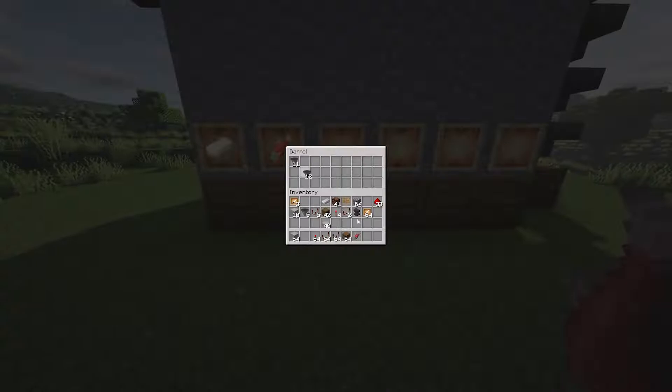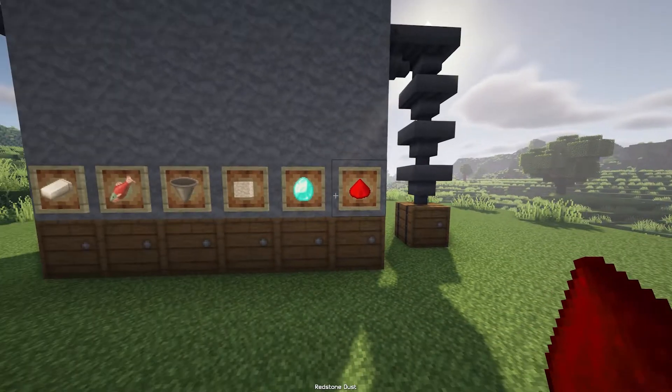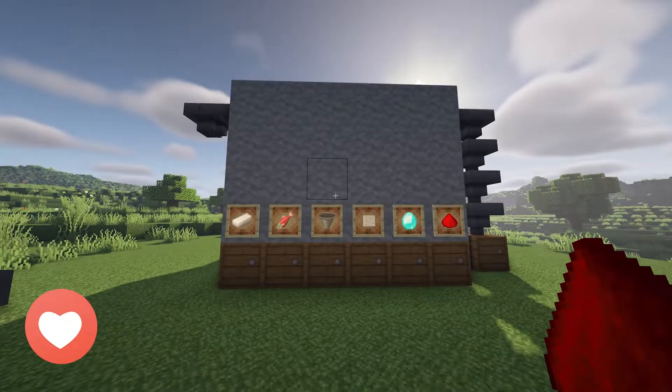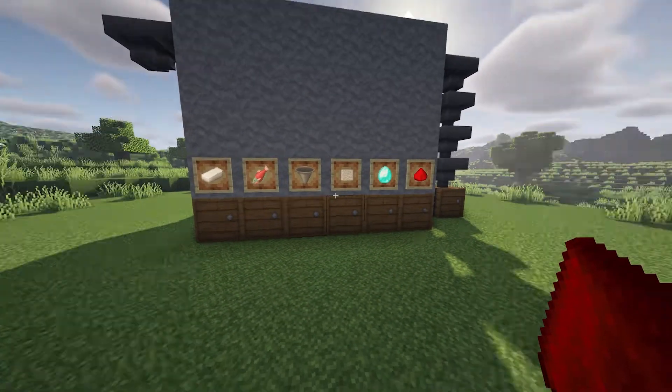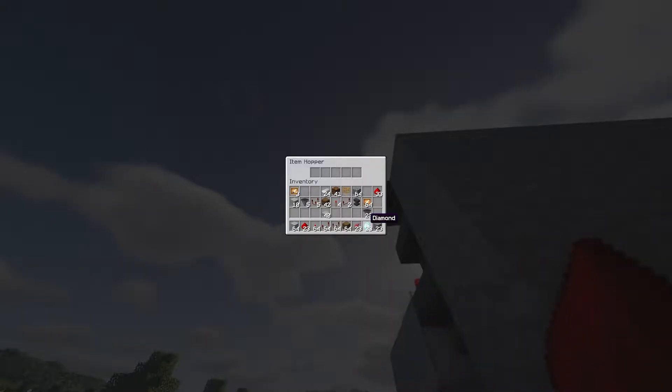Make sure you complete every single checking hopper, placing the corresponding items inside each one. Now this is when you can decorate the item frames. And bam, the sorting system is done. Any item that comes in the in pipe will get sorted into the correct category, and if it doesn't have a category, it'll move to the junk chest.